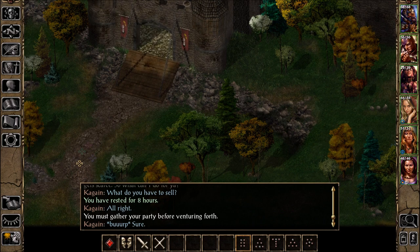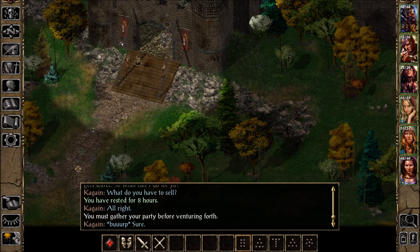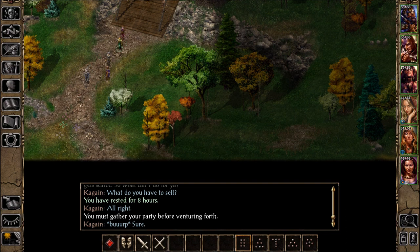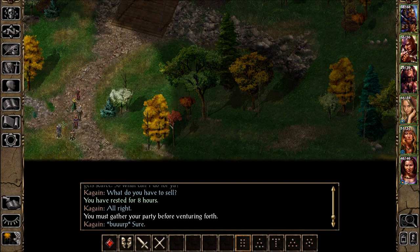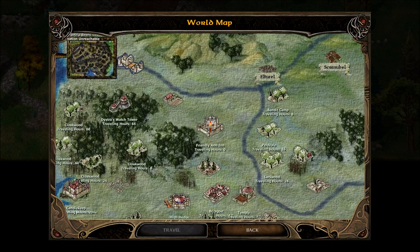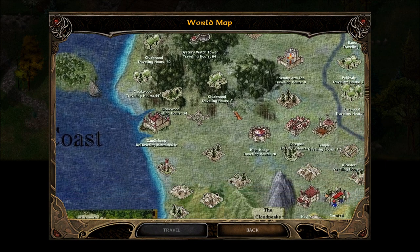I don't think it's showing up on my map yet, which probably means we have to exit from somewhere else. It's just north of the lighthouse — I saw it on my little map. Well, I don't think we can get there from Candlekeep. I'm just gonna try to rest outside here.